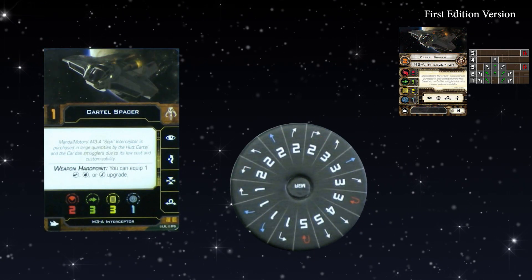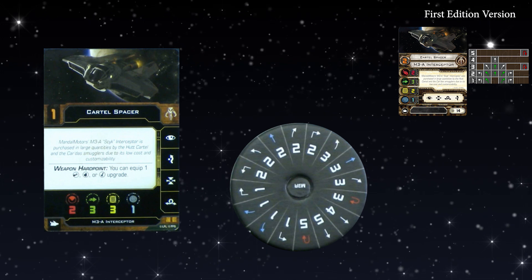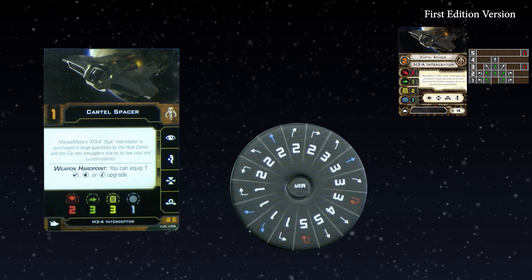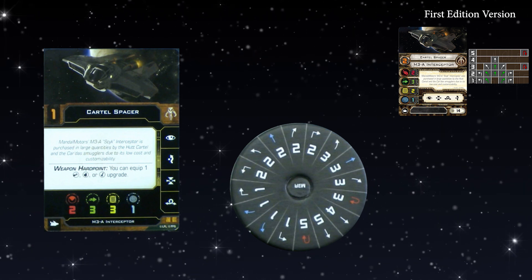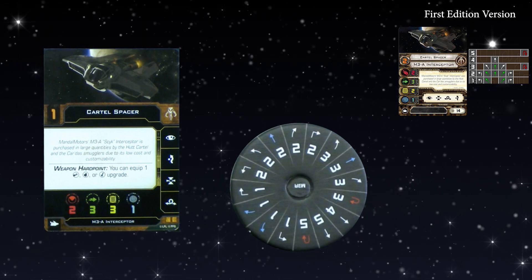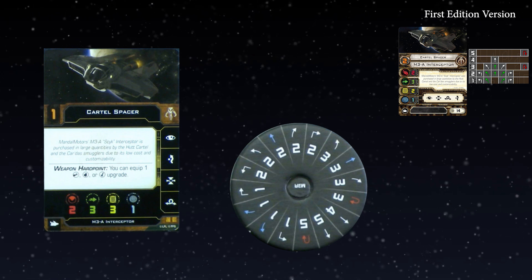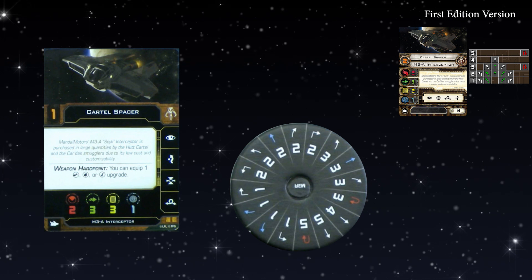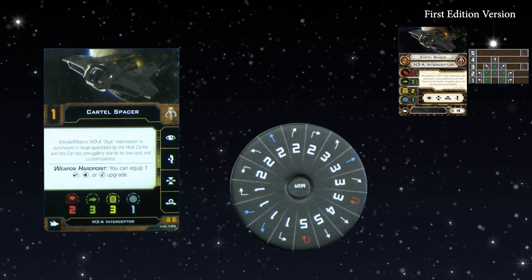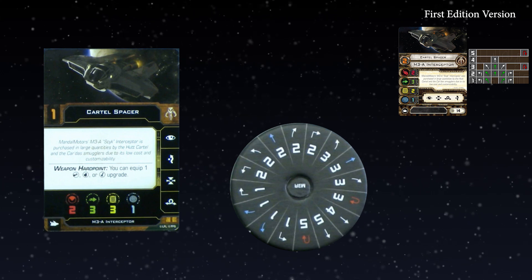Moving on to the M3A Interceptor, the Skik. This has had the heavy Skik title burned into it — they're no longer doing light Skik. They said it went down to 12 points, the same as the Z-95s, so we don't need two ships in the same faction both at 12 points. The weapon hardpoint is the same as the old heavy Skik title — it adds the cannon, torpedo, or missile slot; you only take one. That extra hull has been burned into the stats. The blues have become slightly worse — the two banks used to be green, and there's no light Skik title to make the three banks green either.